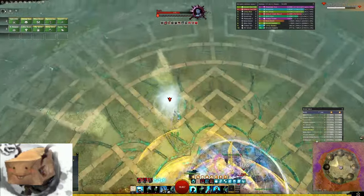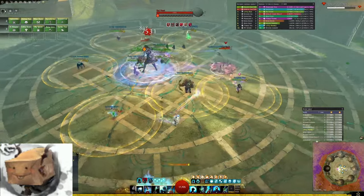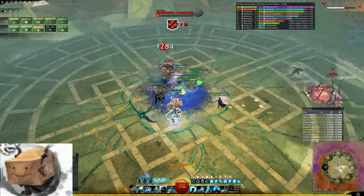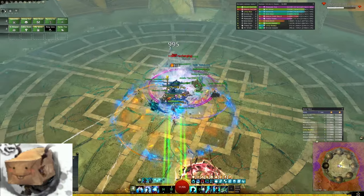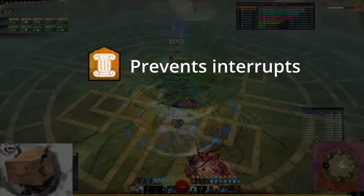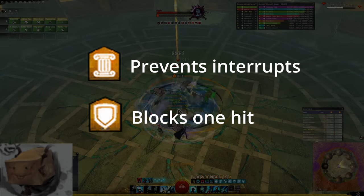Firebrand has fallen a little out of favour for raids and strikes recently, despite more or less only being buffed for quite some time, but it still has access to literally every boon in the game in differing amounts, with full uptime of most of them. It has particularly insane stability and aegis output.